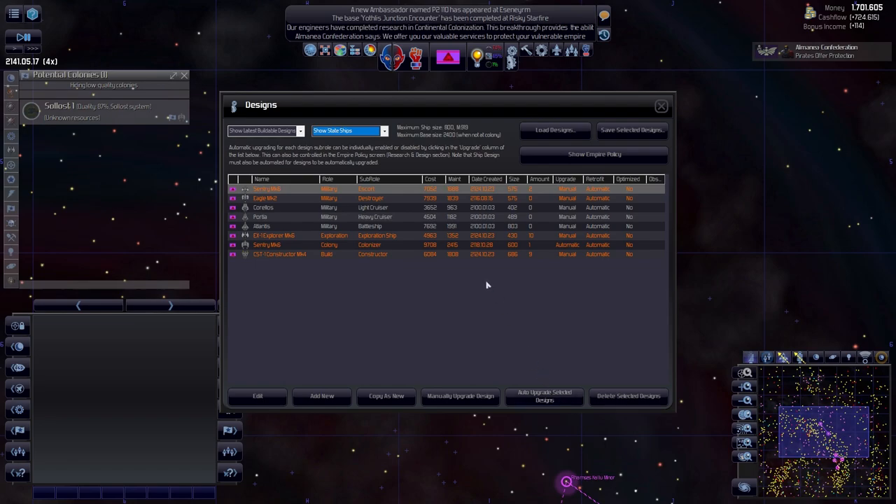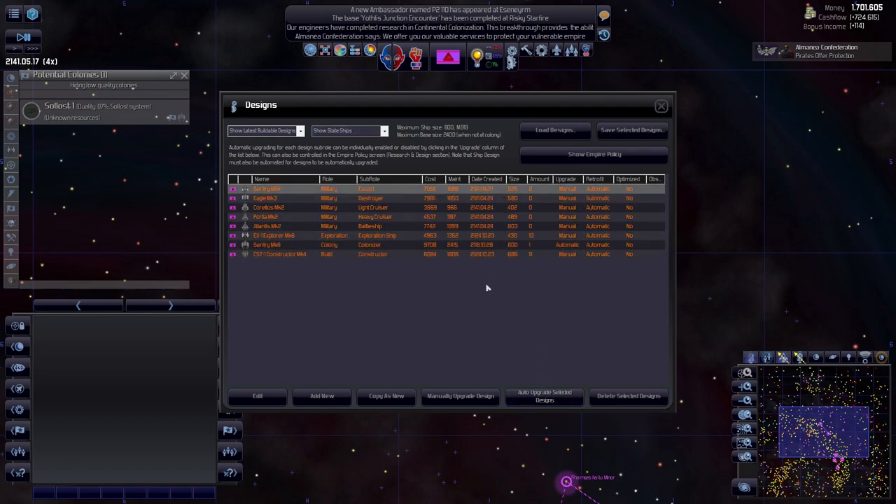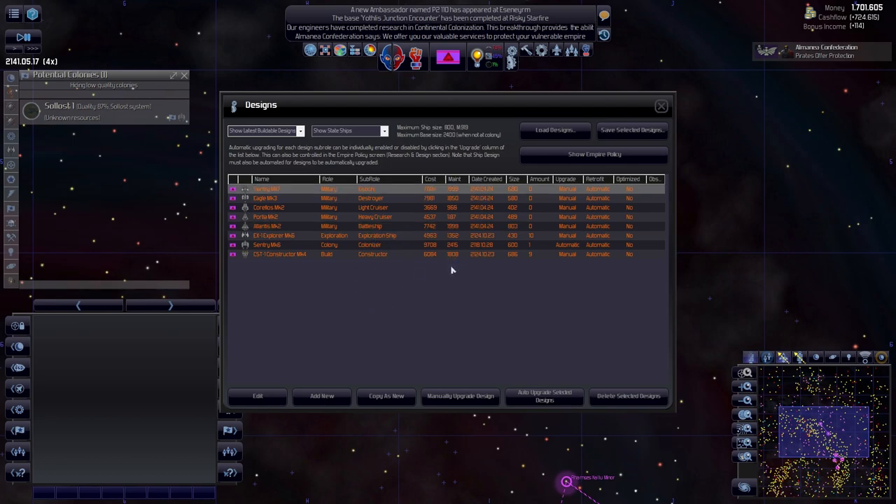First things first, we'll select everyone and do the auto upgrade. There are options for light cruisers, heavy cruisers, battleships, and so on, so we'll have to think of a way to actually utilize all of the ships we'd like to use. Actually, let's cancel that - we can just edit.